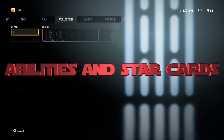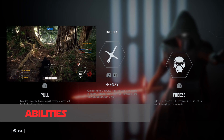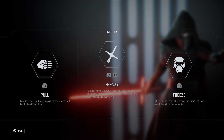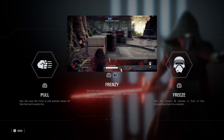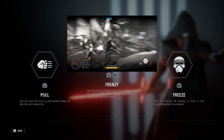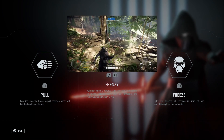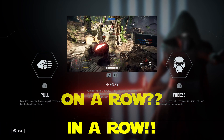First, let's talk about abilities and star cards. The first Kylo ability is Pull — Kylo pulls his enemies towards himself to get them in range of his lightsaber attacks. The second Kylo ability is Frenzy — Kylo Ren leaps from foe to foe, attacking with a frenzied rage lightsaber attack that deals high damage. Kylo Ren only moves onto the next target after the first one is dead, and this ability attacks three times in a row. While this ability is active, Kylo receives less damage.